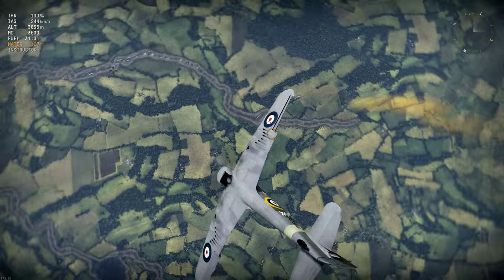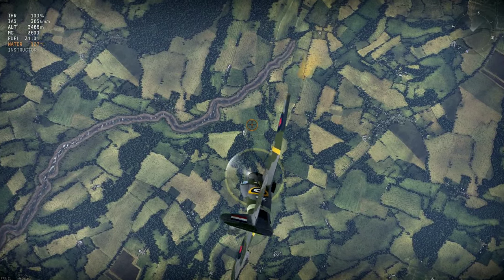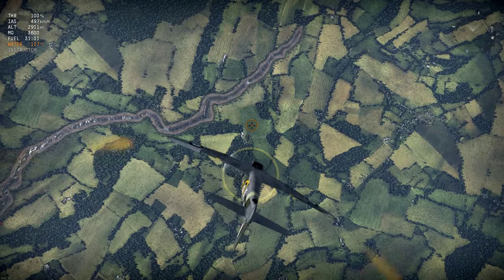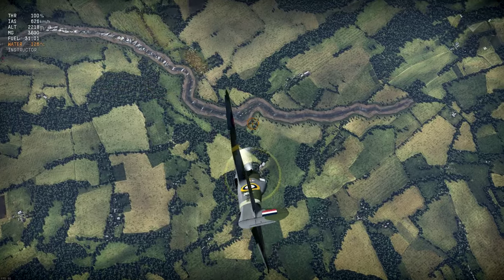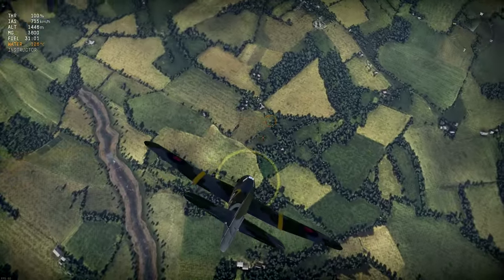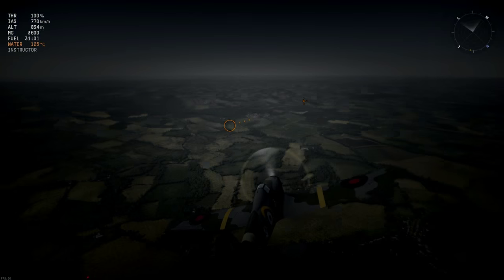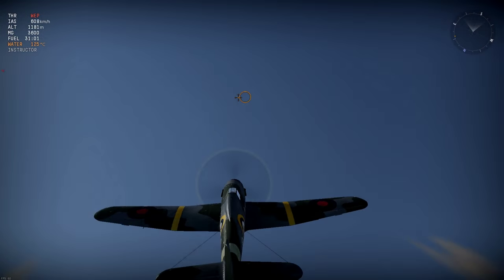Let's test its high speed handling. Putting the plane into a dive, as it accelerates the roll rate was already pretty slow, and past 500 km/h it starts to stiffen up even more. Past 600 km/h it's very sluggish. The rudder's almost useless at these speeds, and tracking a target with a mouse results in the instructor lifting the nose severely. The high speed handling on this plane is really quite bad.